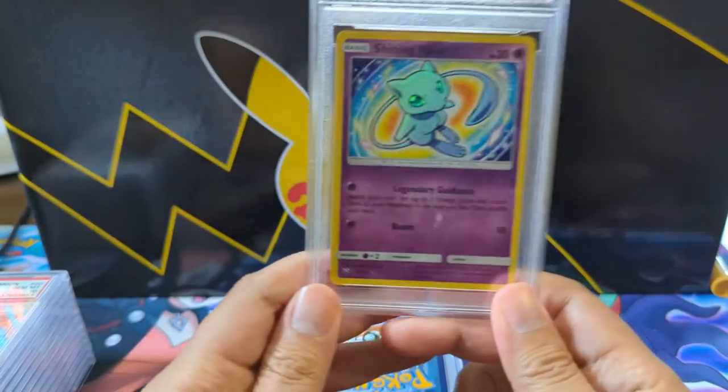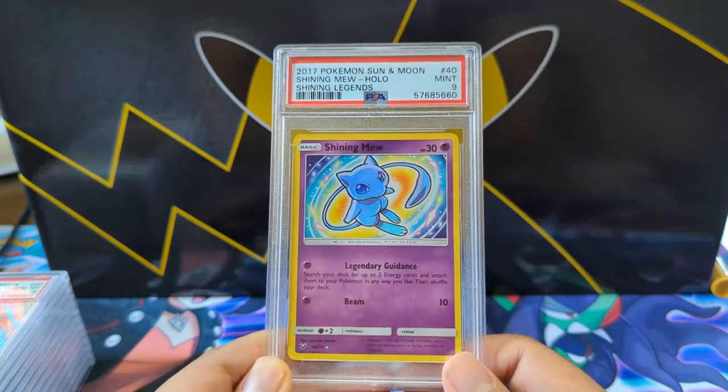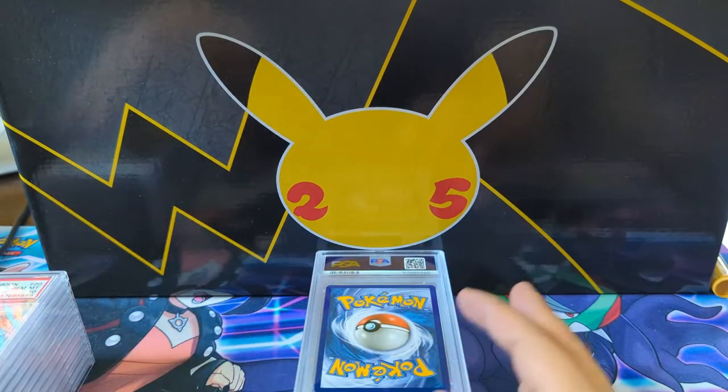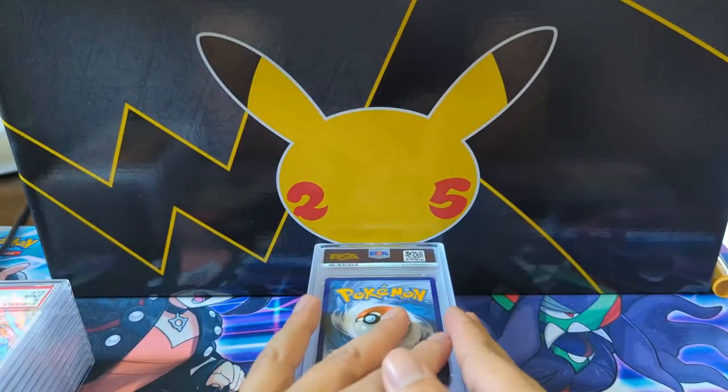Moving to Shining Legends — Shining Mew, just the nine, a little disappointing there. Very nice card though. We do have the last Reshiram — the regular — and we got the gem mint 10, the full set right there.